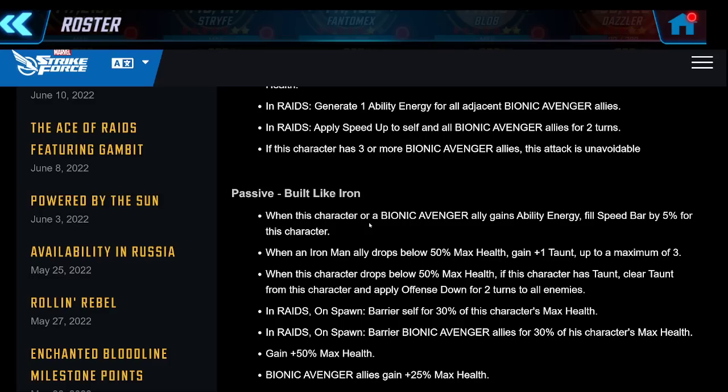Going right to the passive - when this character or a Bionic Avenger ally gains ability energy, fill speed bar by 5% for this character. This is totally busted because this entire team is built around feeding ability energy. Multiple characters on the team are feeding ability energy every turn - either to adjacent allies or to the entire team. Every time a character gets ability energy they're going to get 5% speed bar, and then from Vision they're also going to get heals. I think this is going to be insane, and this is why I think this team is going to do well in auto.